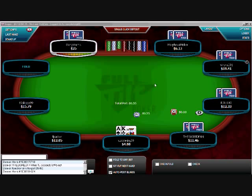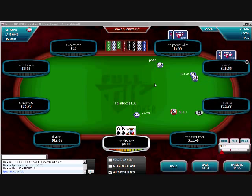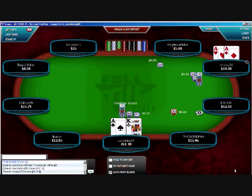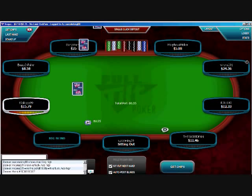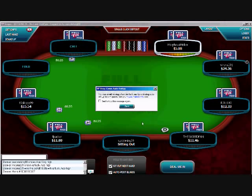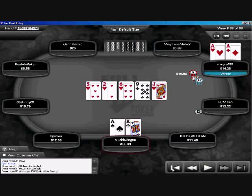Finally, after 18 hands of folding, we pick up ace-king on the big blind. We have a raise. Re-raising here would be okay, but we're way out of position so I'm just going to go ahead and ship it — I don't care to play this hand short-stacked out of position. We got the call and he's got aces. So we're drawing dead. That's unfortunate — he picked up aces in late position. We'll buy in again and take a look at that hand.